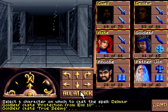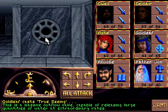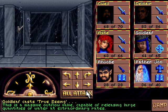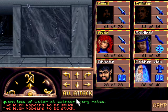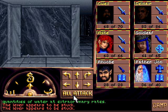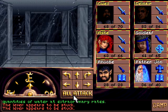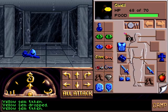Welcome to being ineffectual. It's a massive overflow valve capable of releasing large quantities of water at extraordinary rates. The lever appears to be stuck. This just leads around in circles. And we got a helm and a mace and a yellow gem.